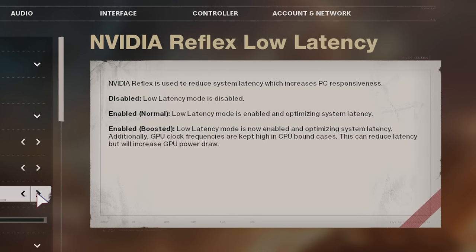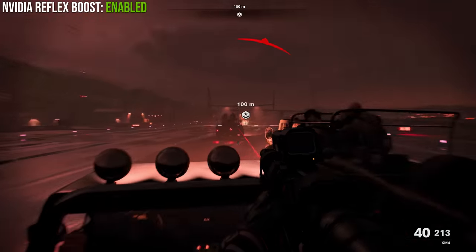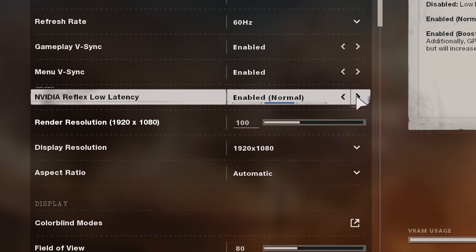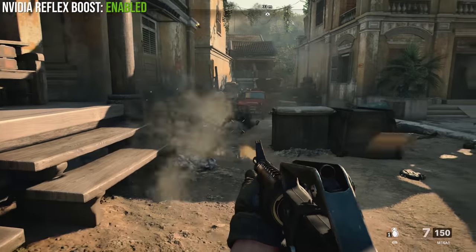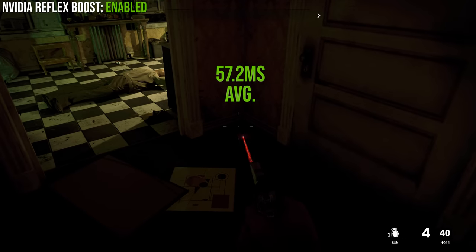But what about Reflex? There's actually a Reflex Boost option which lowers latency even further than regular Reflex by keeping the GPU at a fixed clock speed — similar to the Prefer Maximum Performance option in the NVIDIA control panel. It works by overriding the power-saving features of the GPU, meaning it's always operating at peak clock speeds. It's a power-hungry approach that achieves some small extra gains. We've set all games to Reflex Boost mode, but a typical Reflex result will be very comparable, and obviously much more energy efficient.